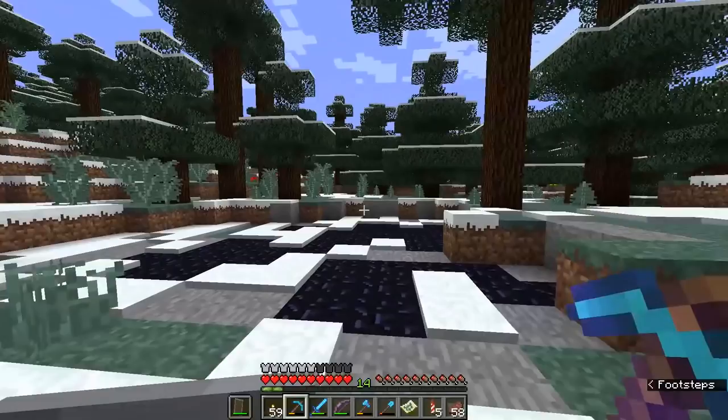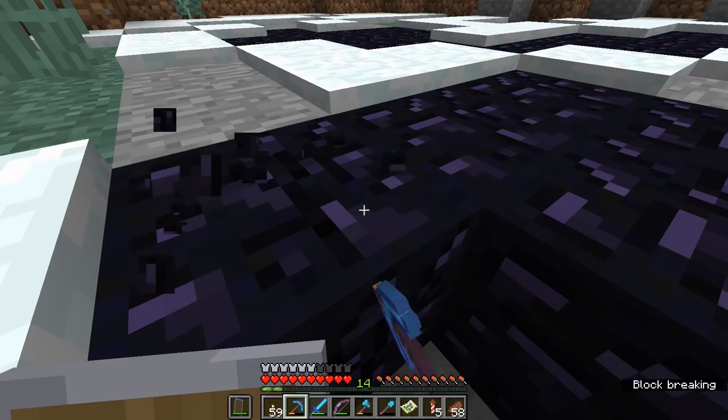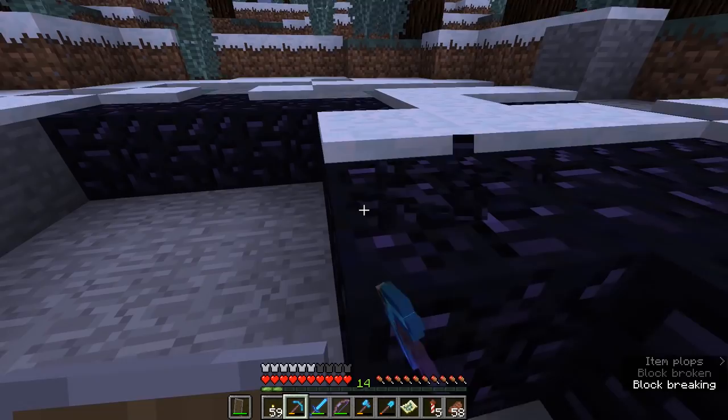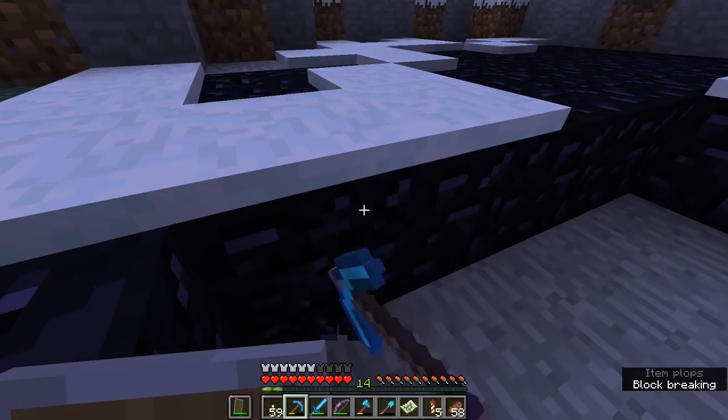I figured the best patch of obsidian to come back to would be the one we created in the last episode over here in the snowy taiga biome. I almost didn't spot it because it's already started to be covered over with snow. The snowfall we created in the last episode, thanks to that command, has partially covered this whole pool of obsidian. While I'm here I'm actually going to gather enough for two nether portals — one for the overworld side and one for the nether side — especially because I'm basically out of obsidian right now. It's starting to get dark, so I don't want to linger for too long.